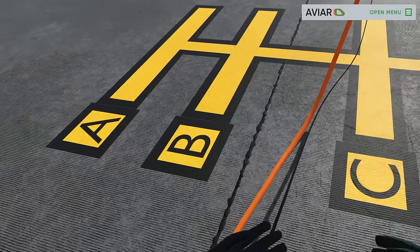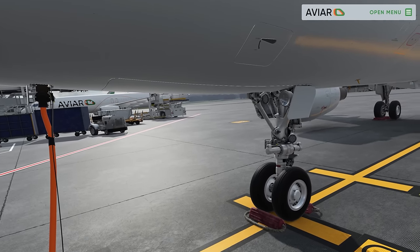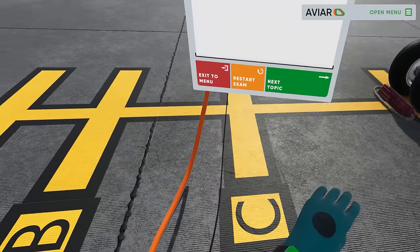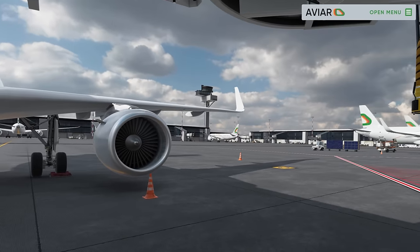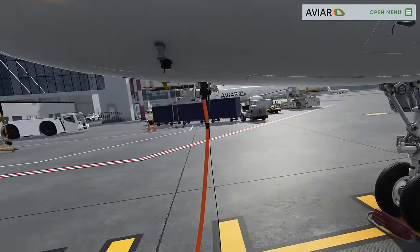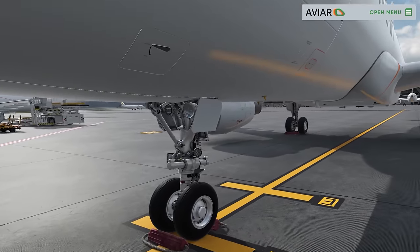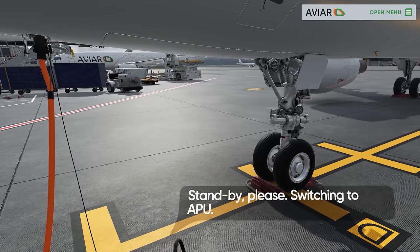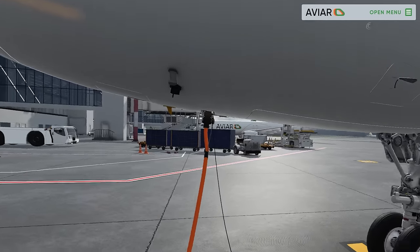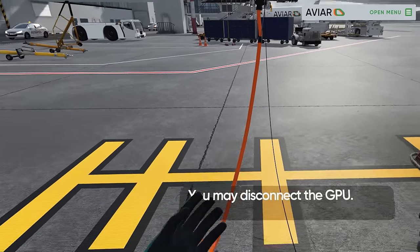I used to do communications with the pilots, so — they have their own phraseology and it's different for everybody. Now perform the disconnection operations. Disconnection — we talk to them first: 'Cockpit from ground, may we disconnect the GPU? Stand by please, switching to APU.' The APU — auxiliary power unit — is a smaller jet engine in the tail. 'Yes, go ahead, you may disconnect the GPU.' There we go.